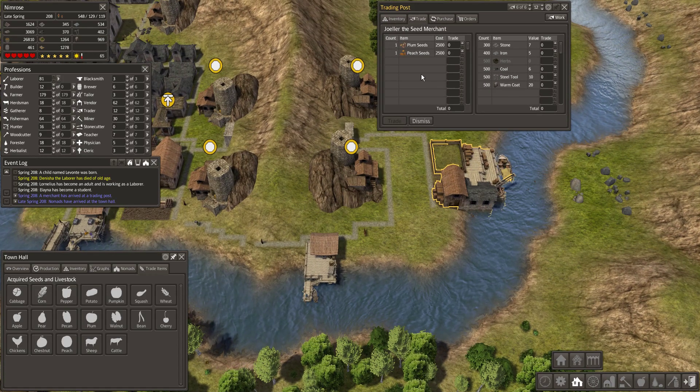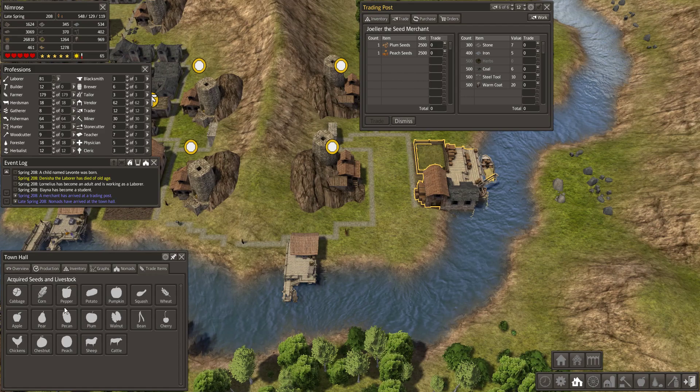Some merchants sell seeds. At the beginning of the game you don't own any seeds, which are required for orchards and farms, so you need to purchase them. You only need to purchase each seed type once — after that you can build as many farms or orchards with that same seed type.